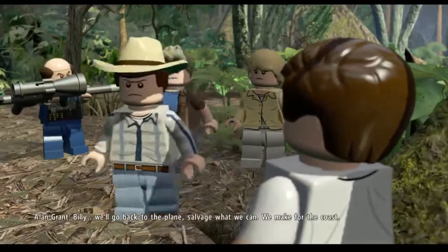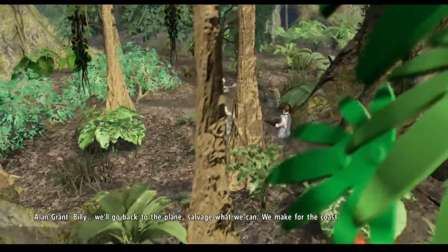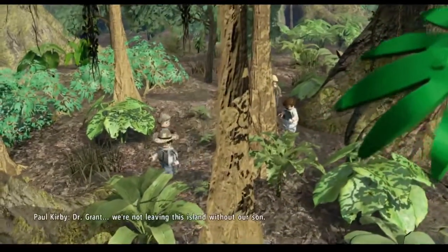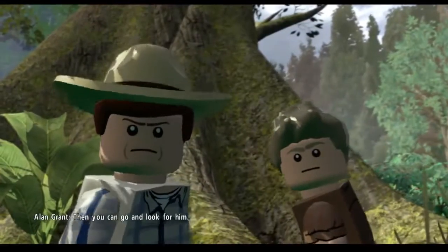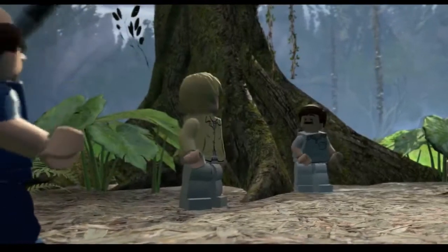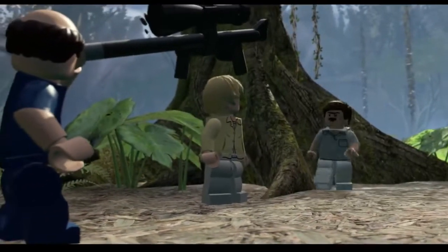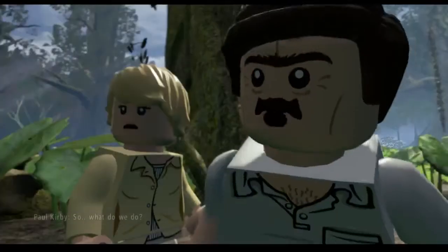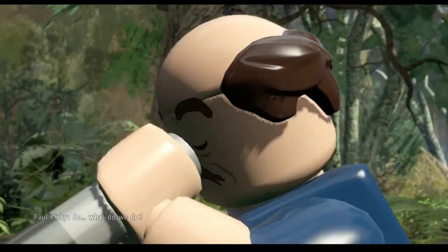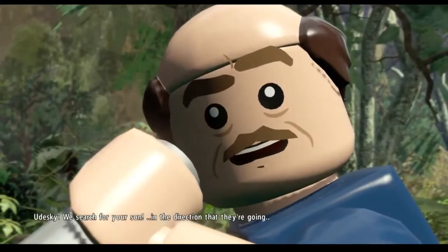Billy, we go back to the clay and salvage what we can and make for the coast. Dr. Grant, we're not leaving this island without our son. Then you can go and look for him. You're not really a mercenary, are you? I never said I was. So what do we do? We search for your son.